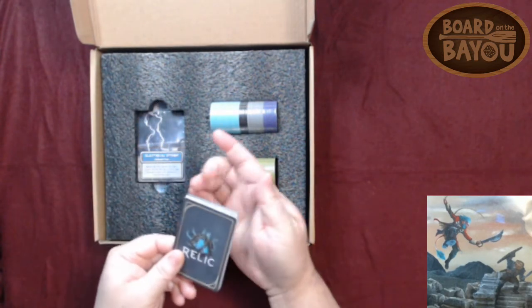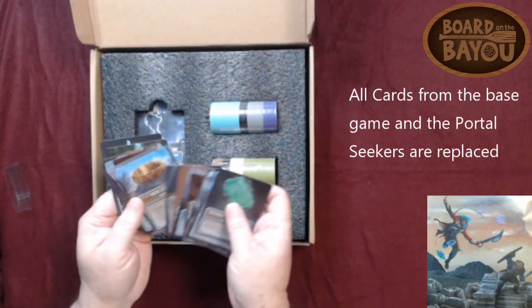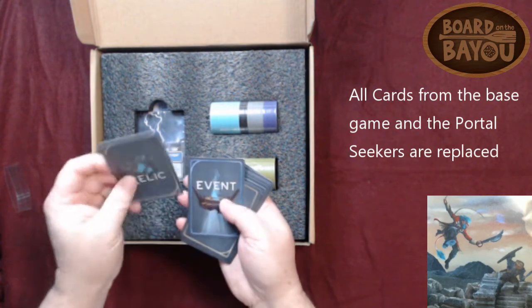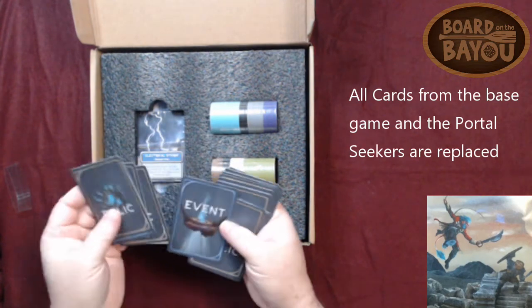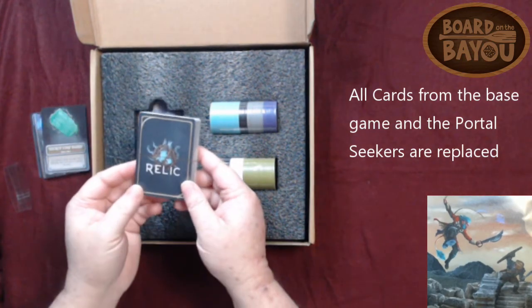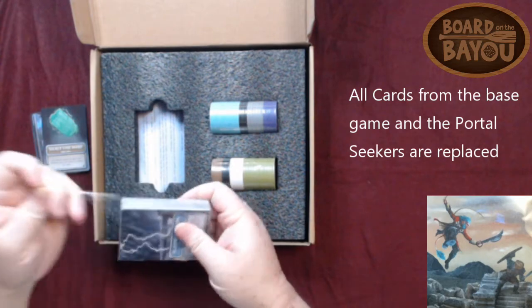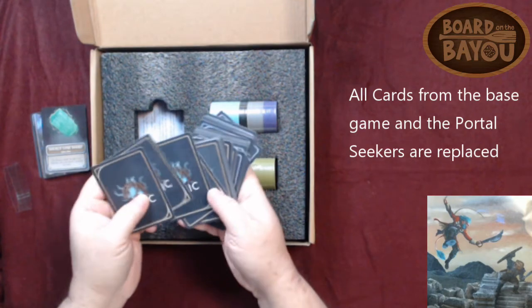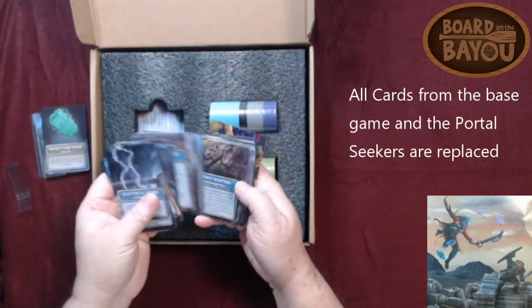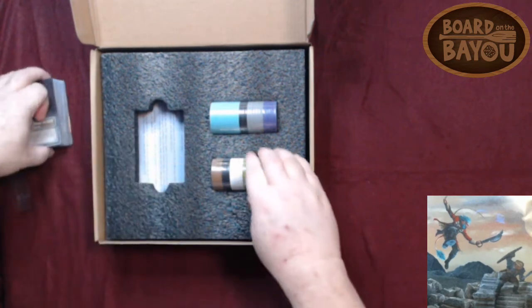So we got a stack of Relic cards — that's a good amount. It looks like they pretty much redid all the Relics. There are events in here too, Relics and events. There's another stack of Relic and event cards. Between all of them, that's a lot of the cards — probably pretty much most of the cards.